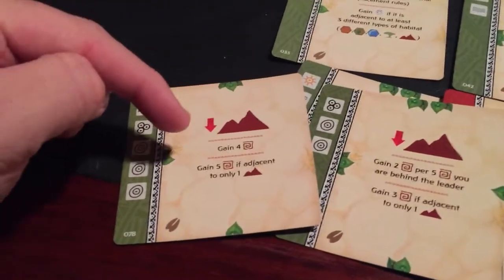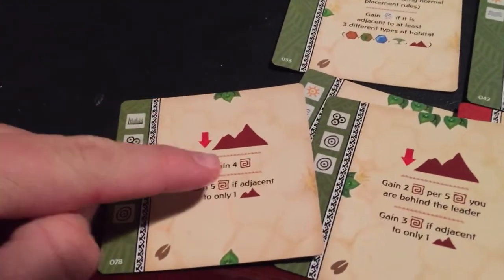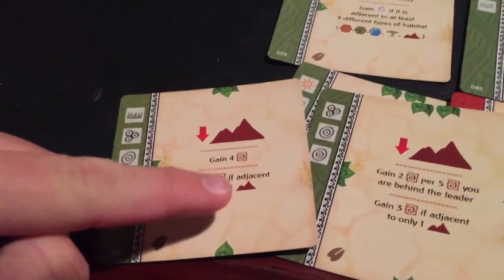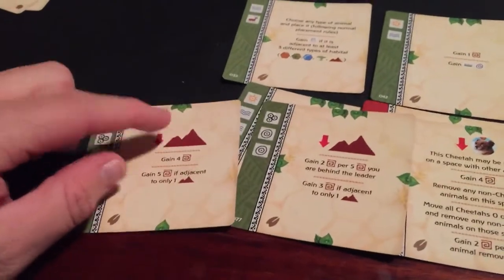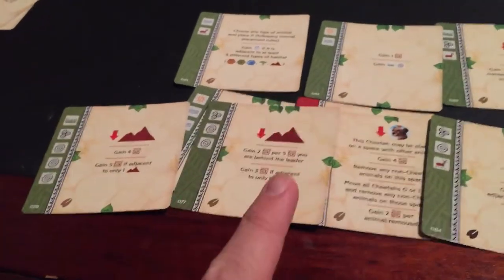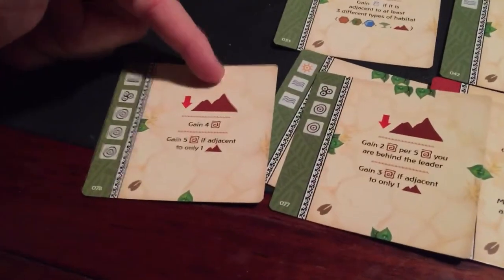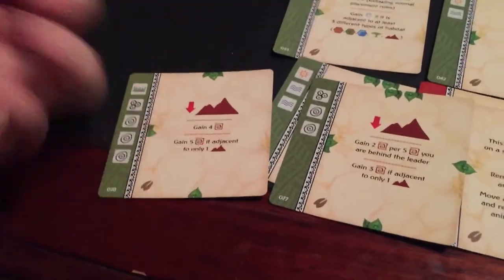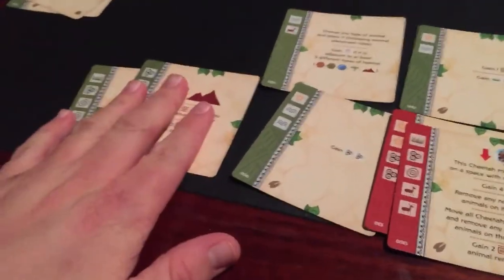There's another card that's a very good next choice after you've ecoed the catch-up mountain card at least once. This one lets you place a mountain, gain four victory points, then gain five more if adjacent to only one mountain. So as long as the mountain you place is adjacent to only one other mountain, you get nine points per play. You can play it three times, making these two mountain cards very powerful together.